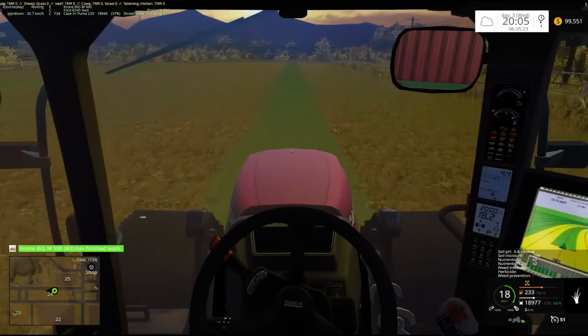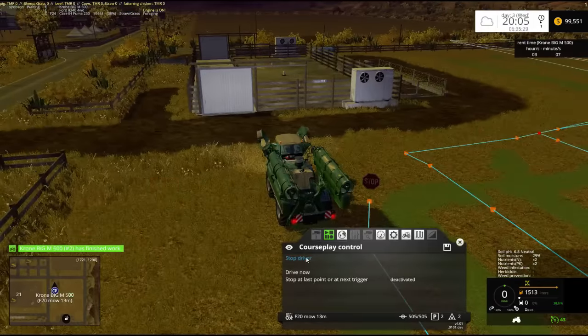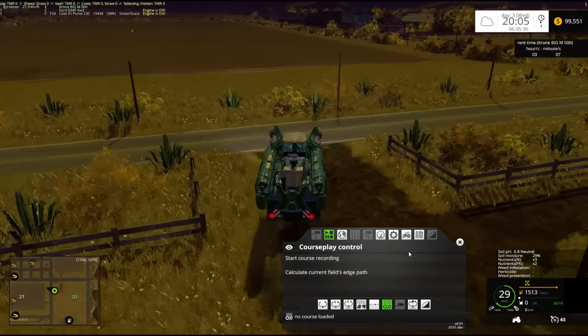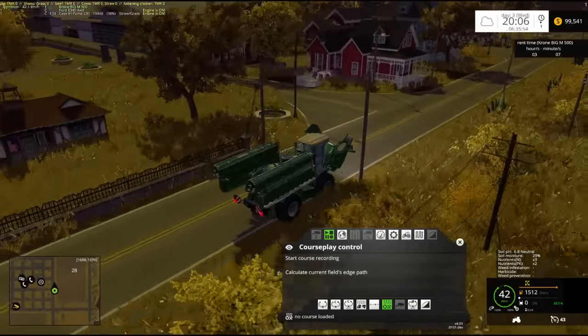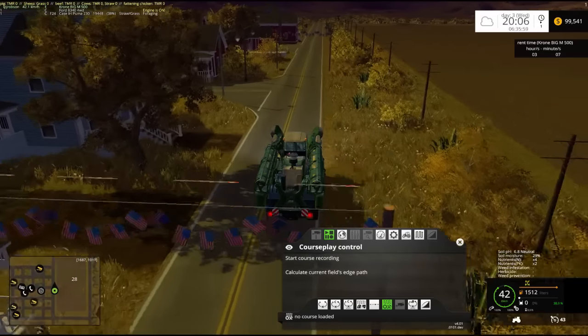The Krone's on field 20, and he's going to do 27. Let's hop into that Krone real quick because it is our rental — F20, yeah that's the F20. I'm going to do the last field now. I think the last field we need to look at is 27. Here's the town, just a different angle.